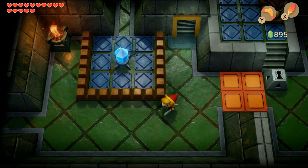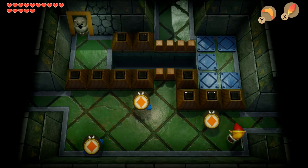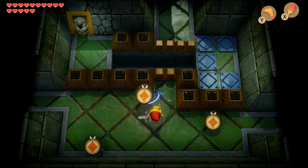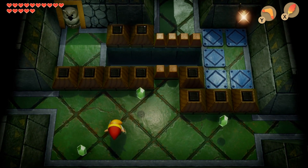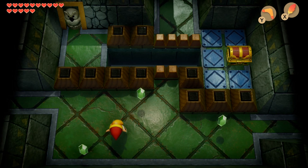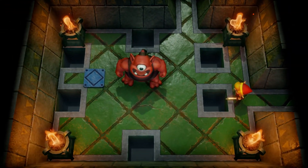That rupee just went into the stairs. I just went up the stairs. I didn't actually check this direction, which I probably should've. I need to come down from above. Also, there looks to be a bombable wall there. You'll need to bomb that wall if you want to get to that stone.